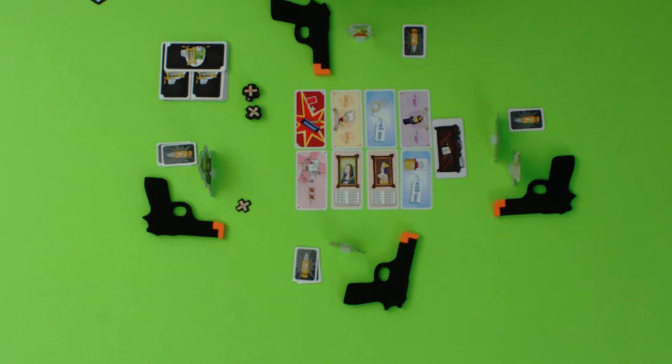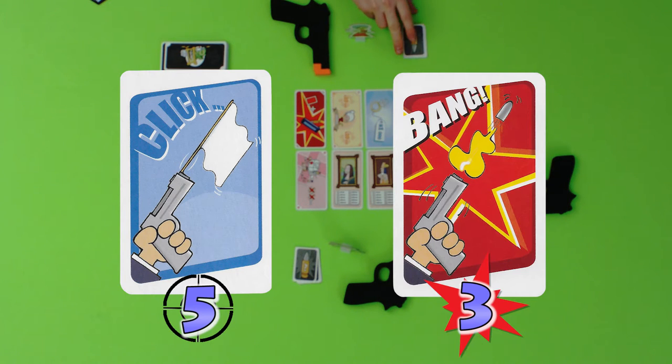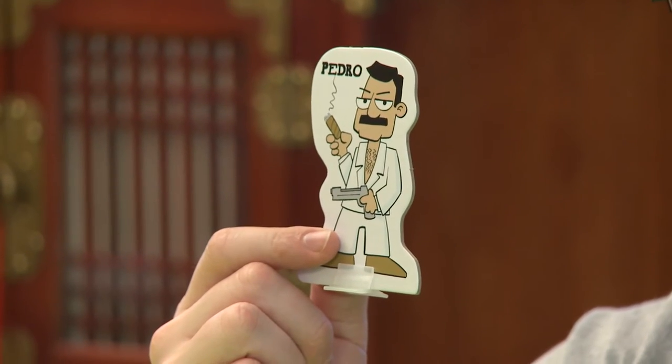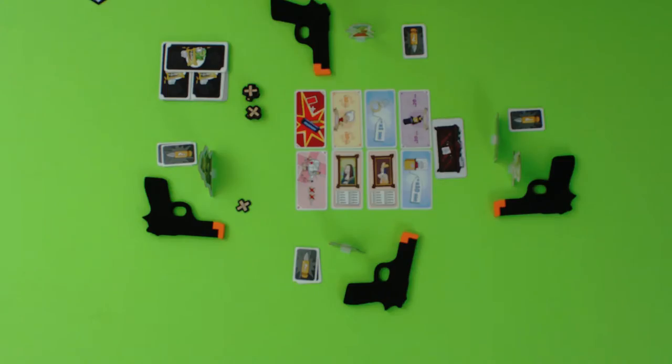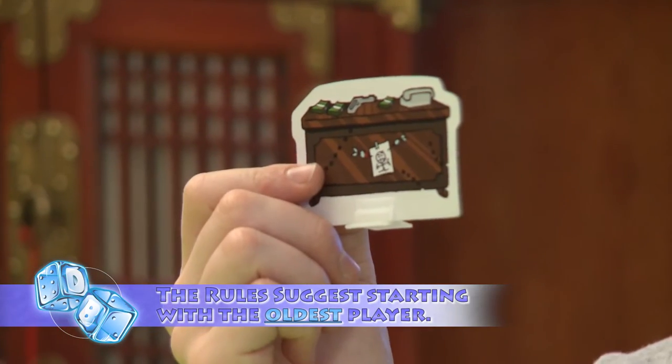To set up, give each player a foam gun. Once everyone is done playing with their gun, they should also get a hand of eight bullet cards: five click cards and three bang cards, and a character card. Shuffle up all the loot cards and deal them into eight piles of eight cards. Each one of these piles will provide the loot for one round of the game. Lastly, randomly determine a player to receive the godfather's desk — that player is now the godfather. If you like, you can randomly deal each player a face-up power card, which provides a unique special power they can use during the game. We'll leave these cards out of our explanation, but they're a great way to mix things up. You're now ready to start playing Cash and Guns.